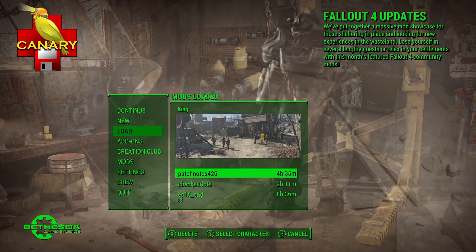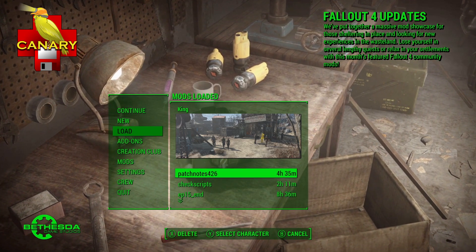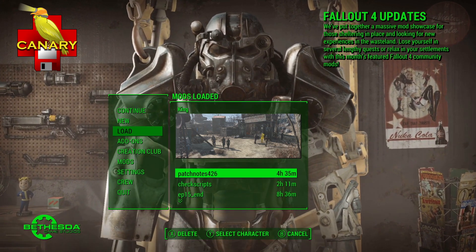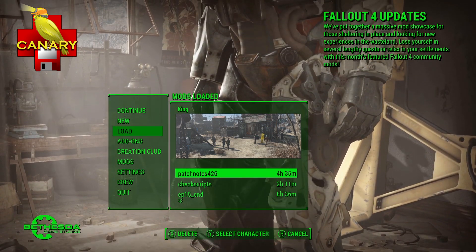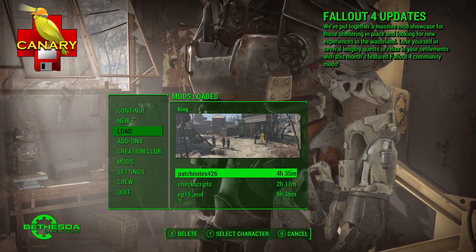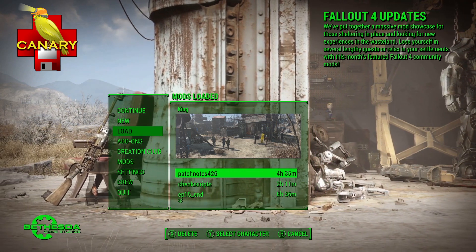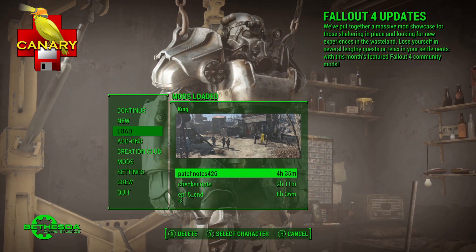This will make it so that at worst you lose your last play session, because it will tell you that last save you made was corrupt. One way you can get around this is that every time after you make a save, make a second one and then check with Canary to see if data was lost. What I've been doing since I made the mod on my own playthrough is I load up the game, make a save, and then load that save again to check if I get the Canary error. That way, if it's my load order causing the issue, I will know about it right away.